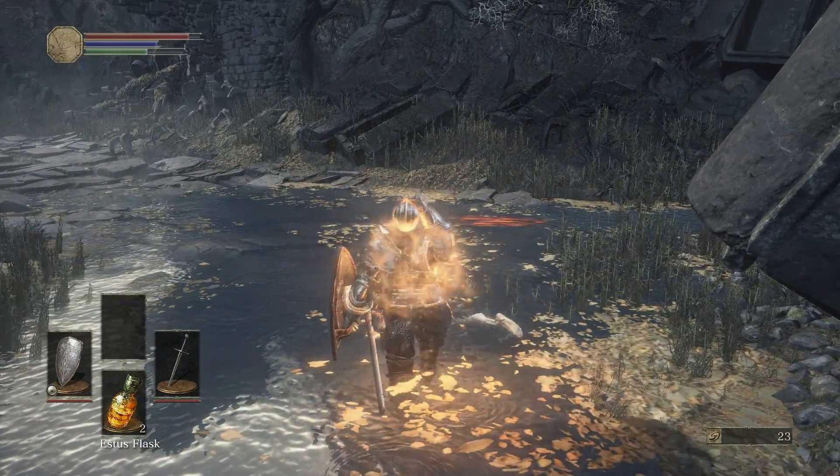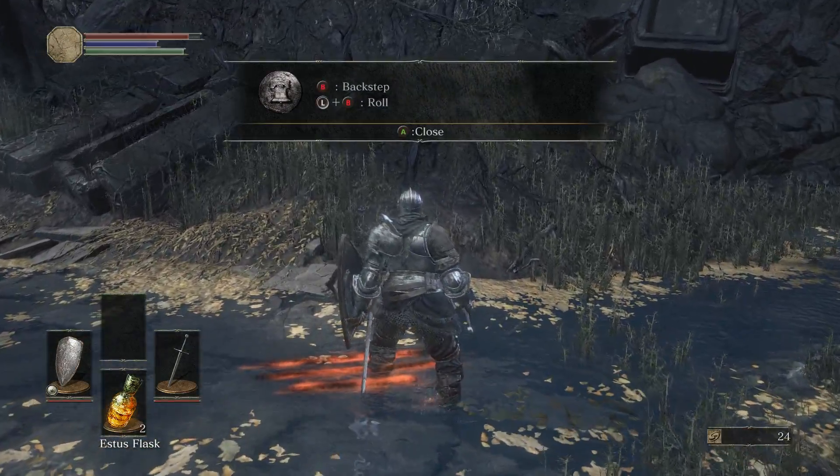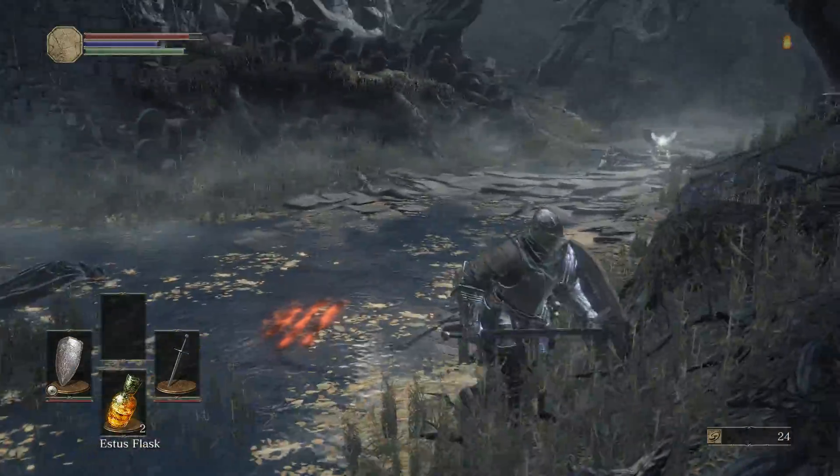Look, I'm not going to need all three Estus for this tutorial probably. We got a Fading Soul from him. You can backstep and you can also roll.